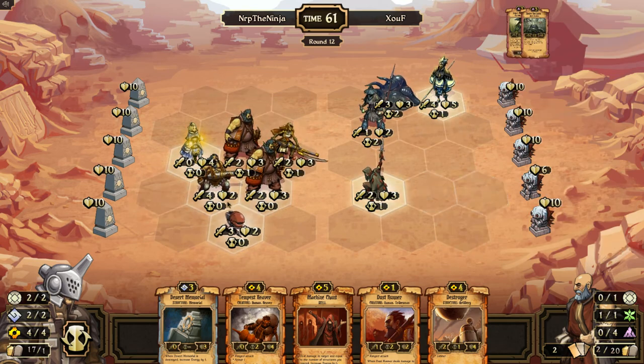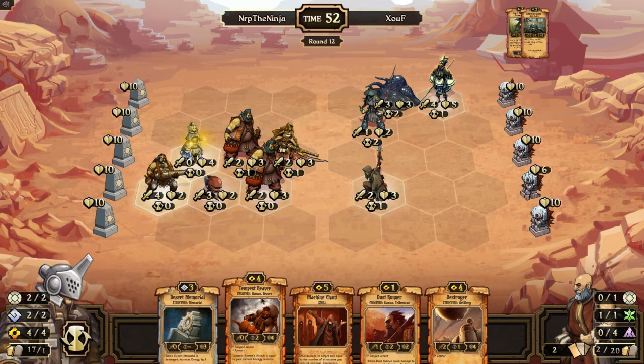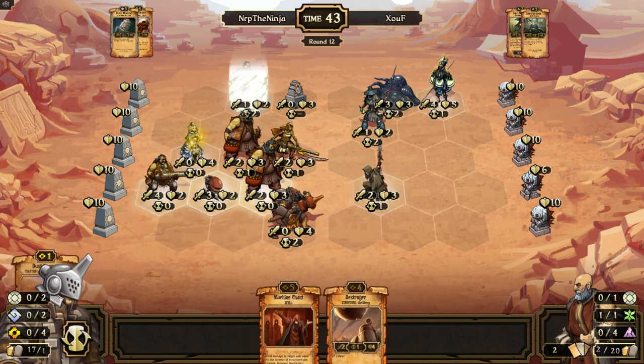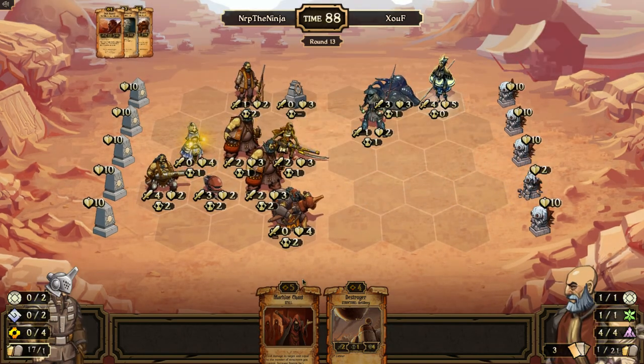I'm going to play a Tempest Reaver, a Desert Memorial that you can kill if you want, and a Dust Runner. We're filling up the board fast. I have a Machine Chant so I can do some quick damage next turn, provided I have a Structure on the field — which probably won't be there because he might be attacking it. But my Storm Runner will close in on him. Four cards and six total resources. He fixed a Grave Block right in the middle of the board — I'm fine with that.